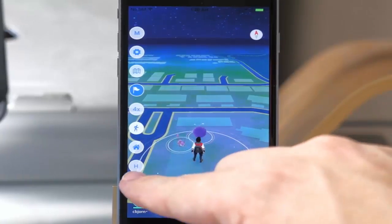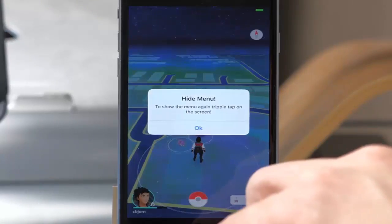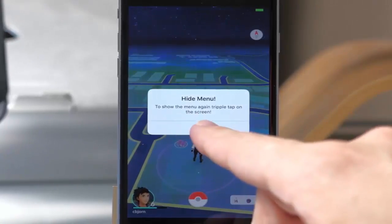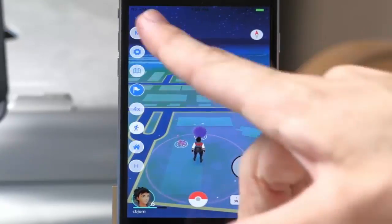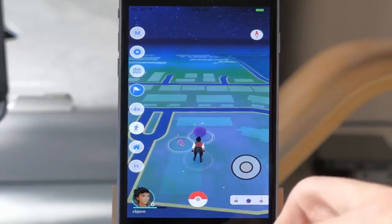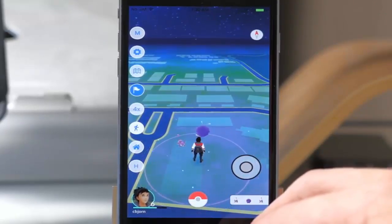You can also see the H button at the very bottom, which allows you to hide the menu. Tap it and it hides. To show the menu again, just triple tap on the screen. That is a quick rundown of everything you can do in this tweak on a non-jailbroken device.